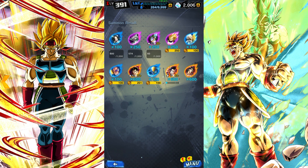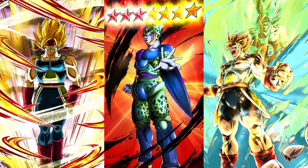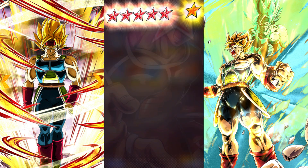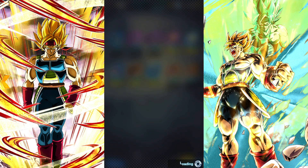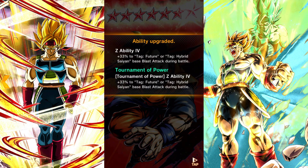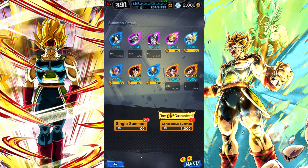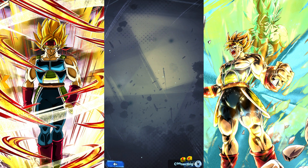Another Gohan and another sparking — three sparkings on that pull! Bear in mind it's 0.5% on this banner, so you get one of the best chances. If you guys want to go in and get some LFs, I wouldn't say don't — but bear in mind they usually release this when they're going to release some new hype units soon. We're about halfway through, no LF yet — you can't really expect one in 4,000 crystals.